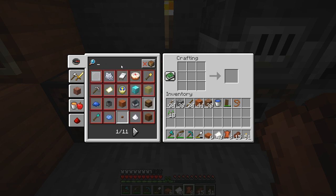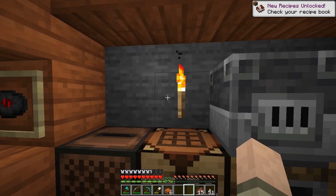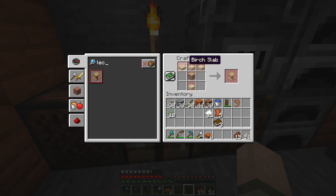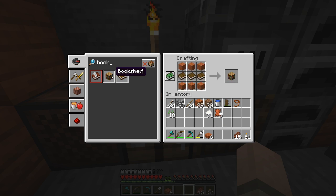Let's first take a look at the lectern. Oh, we can't make the lectern yet — don't have the recipe for it, because we need to make a book. And there's a book right there: three pieces of paper and leather. You can arrange this any way; it doesn't have to be any specific way. We're actually going to make three of these. One, two, and three books. Now we've got some new recipes — we've got the lectern now. And the lectern is four slabs and a bookshelf. Oh yeah, we've got to make the bookshelf first. You can find bookshelves and lecterns in villages; sometimes they spawn there.